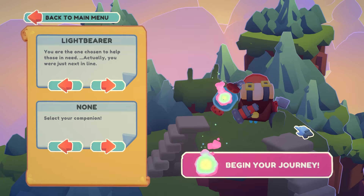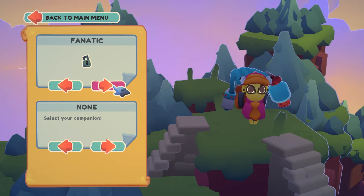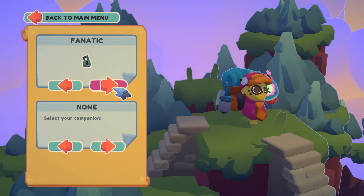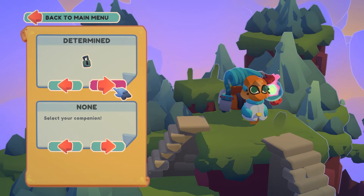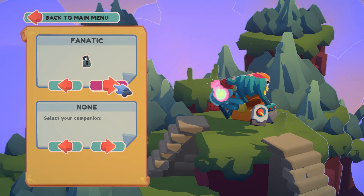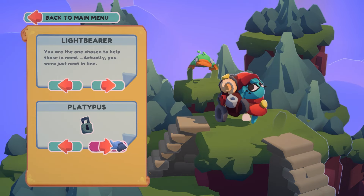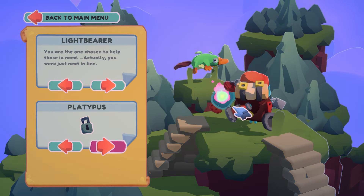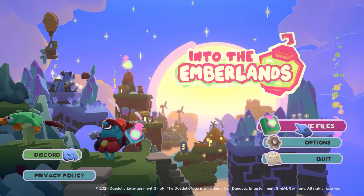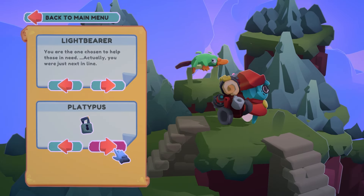We've got a cute little blue guy, a cute little green guy, a cute little yellow guy, or another yellow guy — orange and yellow I guess. The Stubborn, the Determined and the Fanatic. I don't know how we unlock these and I'm not sure we find out in the demo, but I'm guessing these skins will be unlockable in the main game. It looks like you can maybe nab yourself a companion to float alongside you as well. Let's choose the Light Bearer.